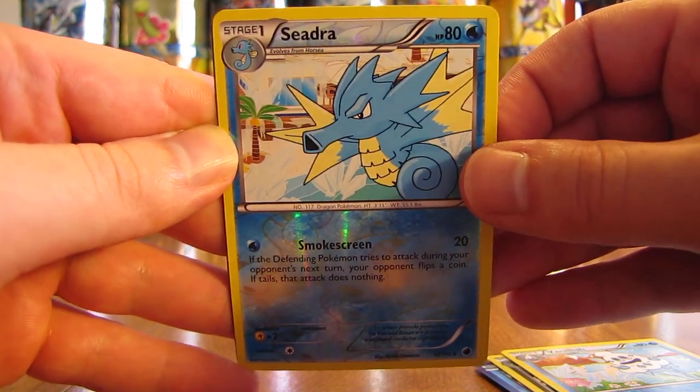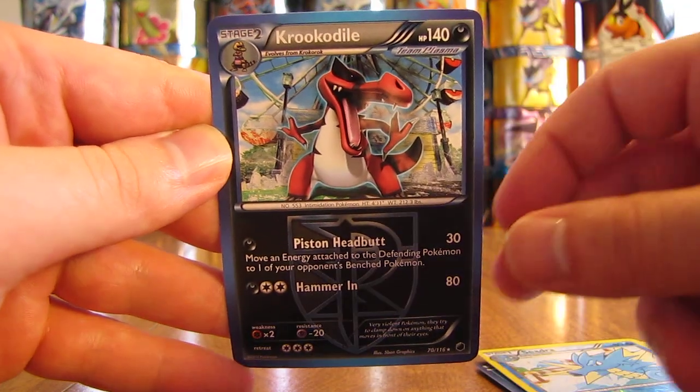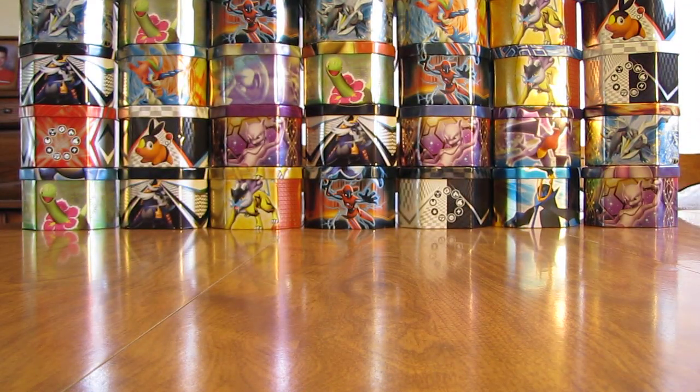And then the first rare in this video is a Team Plasma card — it is a Krookodile, which is a non-hollow rare card. So Plasma Freeze is down.